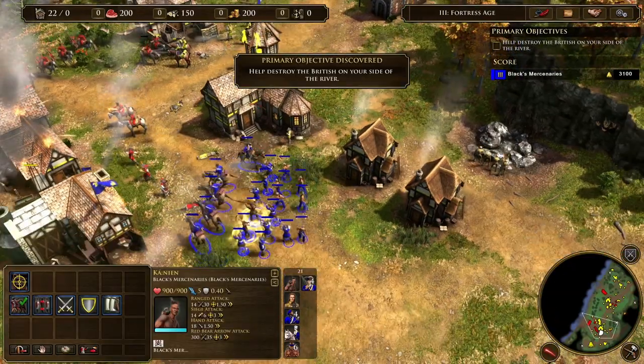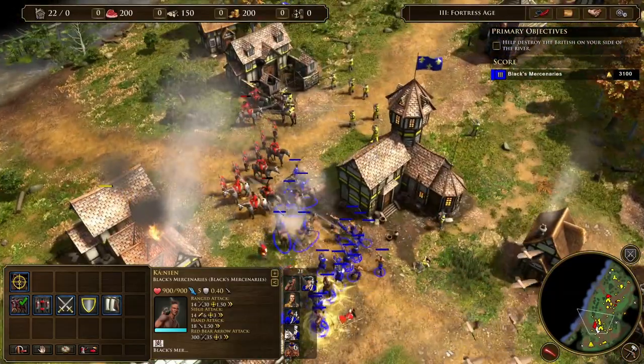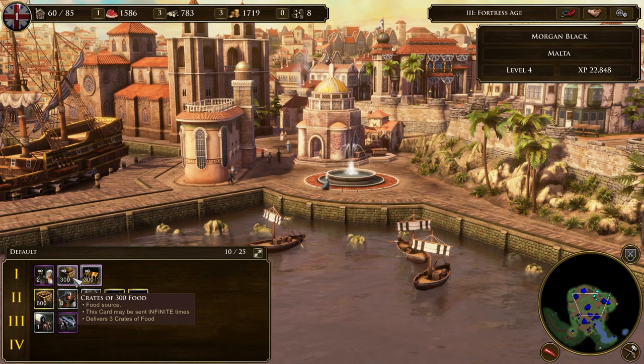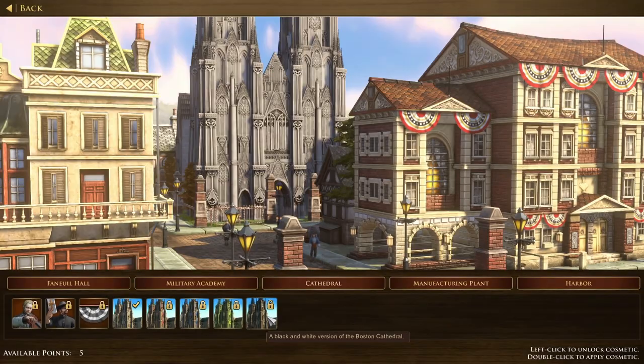It's then time to train your army of various troop classes so that you can defeat your enemies and be victorious. Each time you level up, you can also send yourself shipments from your hometown, beefing up your colony with useful units and upgrades. These hometown cities can also be customised, but it's not very exciting. A new cosmetic for my cathedral? Hang on — are these exactly the same?